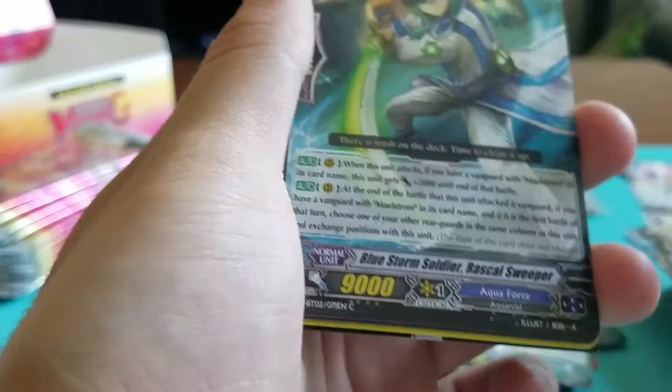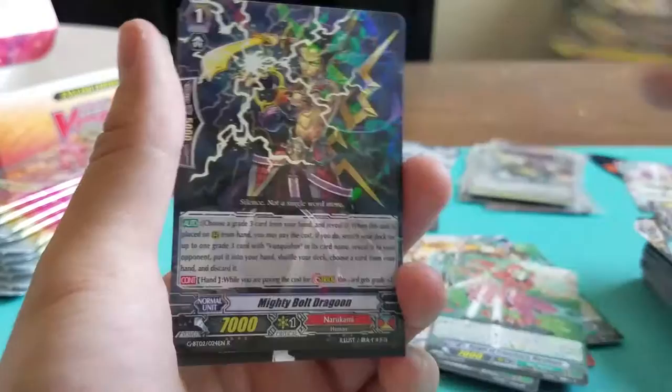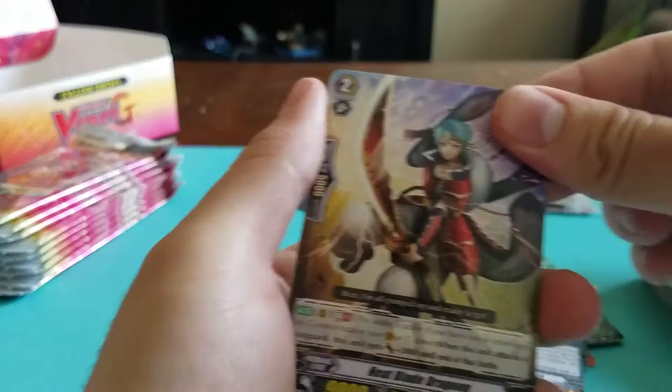Composed Scientist something. Blue Storm Soldier Rascal Sweeper. Two Sword Eradicator Keen Shark. Plasma Dance Dragon. And Singular Mighty Bell Dragoon. Not really a big fan of Narukami but it is what it is.